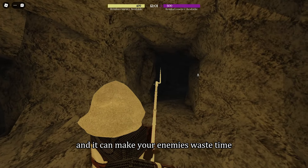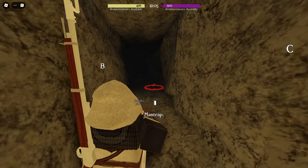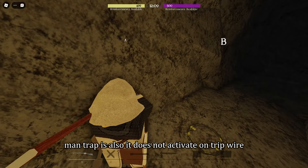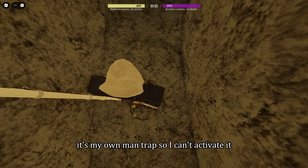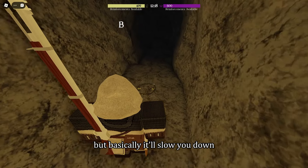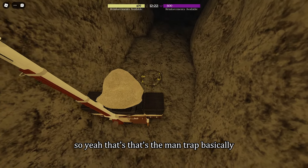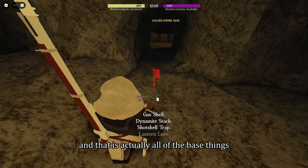Next is the man trap — it does not activate on a tripwire, you have to step on it. Since it's my own man trap I can't activate it, but basically it'll slow you down, stagger you for a bit, and do a bit of damage. That's the man trap. That is actually all of the base traps.